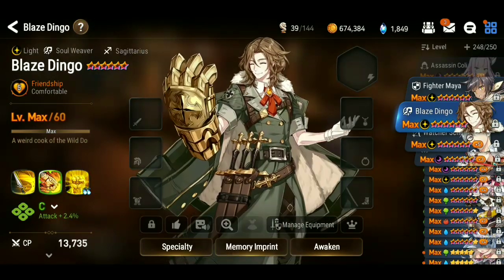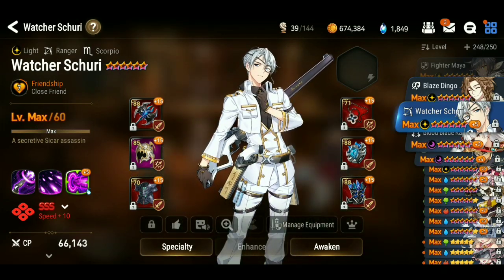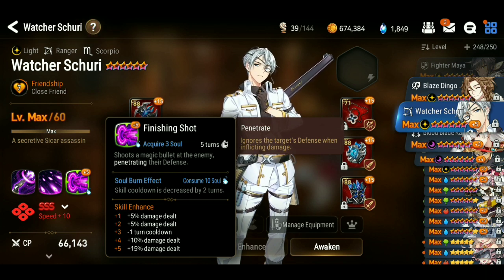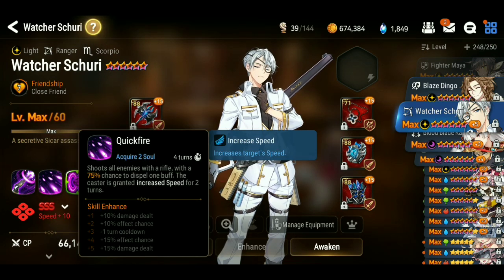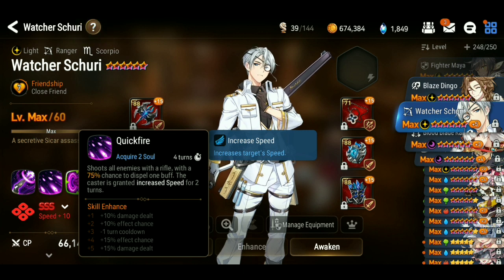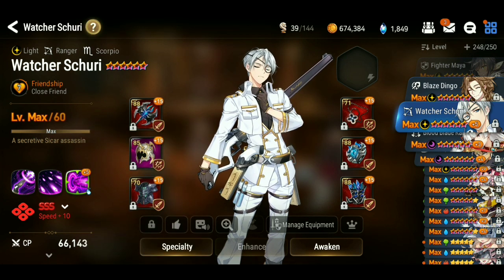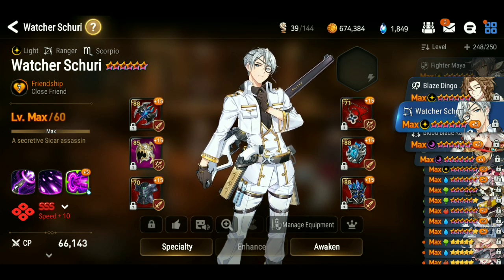Looking at Watcher Shuri — of course you want to max out the skill you're going to be using him for. He's just like Tamron and Sage Bale. He's a damage user and I can get more damage out of these other skills, but those aren't the abilities I'm using him for. I actually fought a plus 12 Watcher Shuri in Guild War and I was like, why? You just wasted all your Molagora.